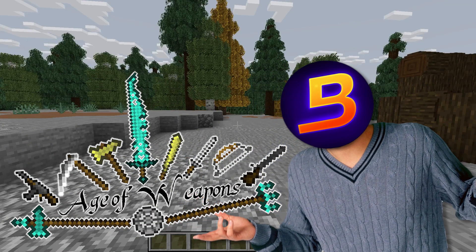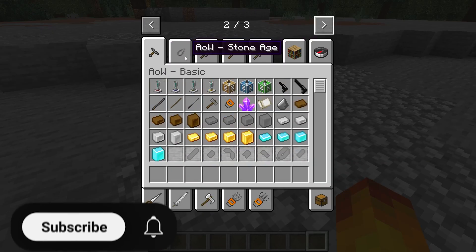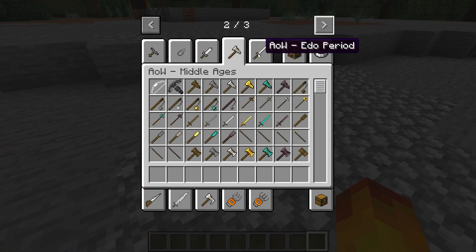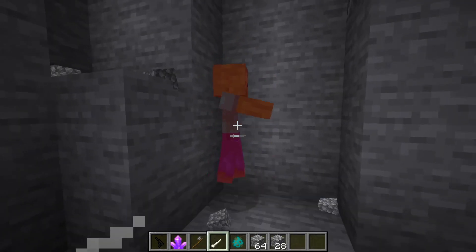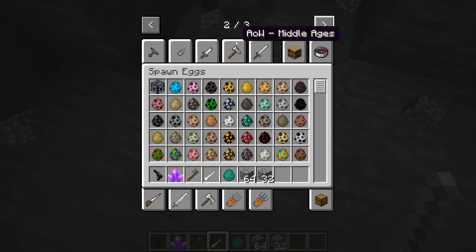So to start with, we have the Age of Weapons mod, which is pretty mad. I think this is where we actually build your own weapons. So you've got Basic, Stone Age — it's different ages, hence the name. So first we've just got the Stone Axe and a Bone Knife. What a cool animation. They're pretty basic. Let's go to the next level.